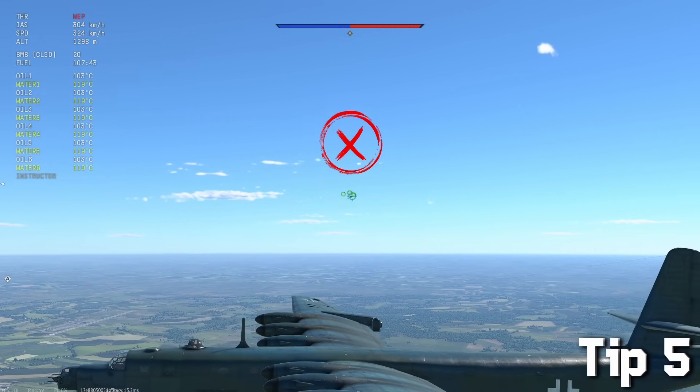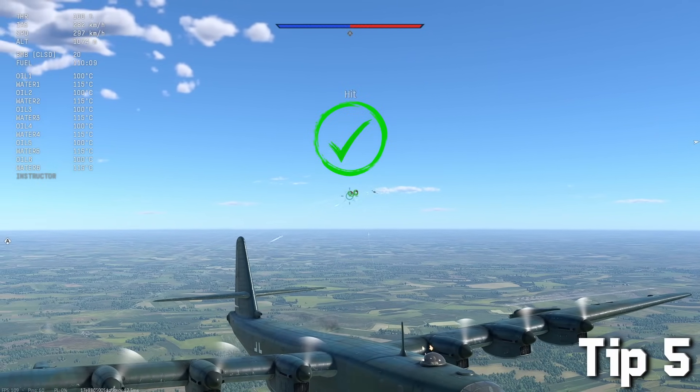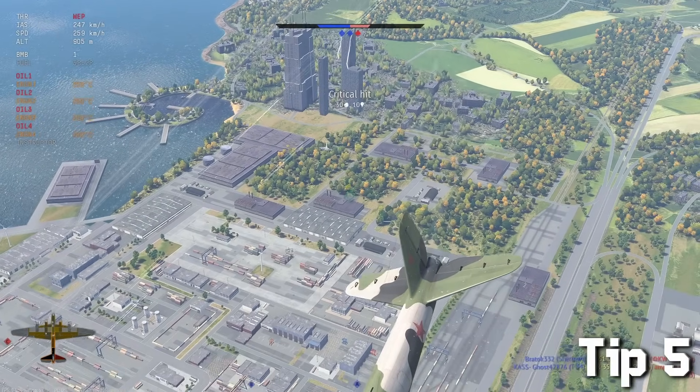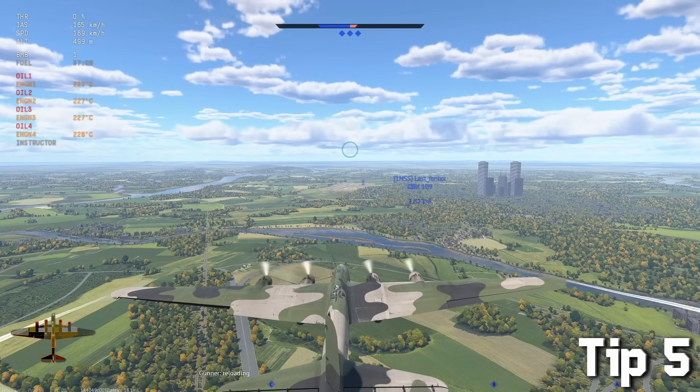When flying with a bomber, some trash plane might get on your back. It might be counterintuitive where to aim at first — basically you have to aim in the lead area. The closer the enemy plane gets to your tail, the shorter the distance of where you will have to aim. Do not aim in front of it because your bullets will never hit. The same rule applies if he is below you or on the other side.